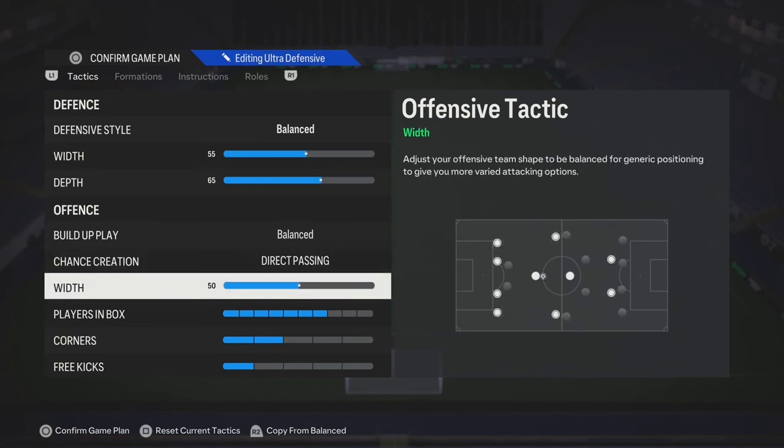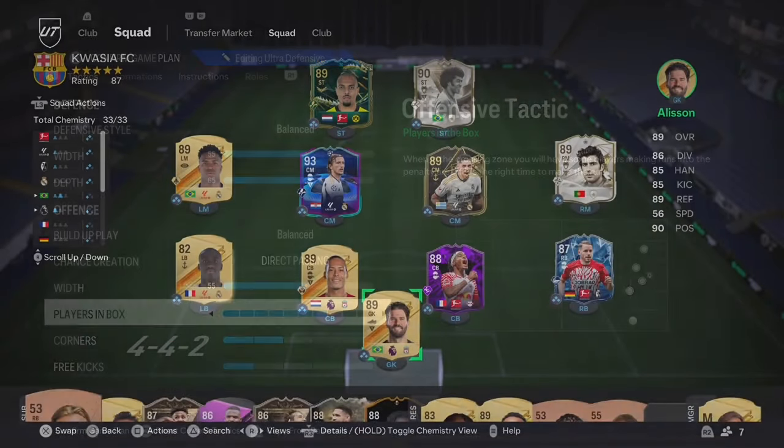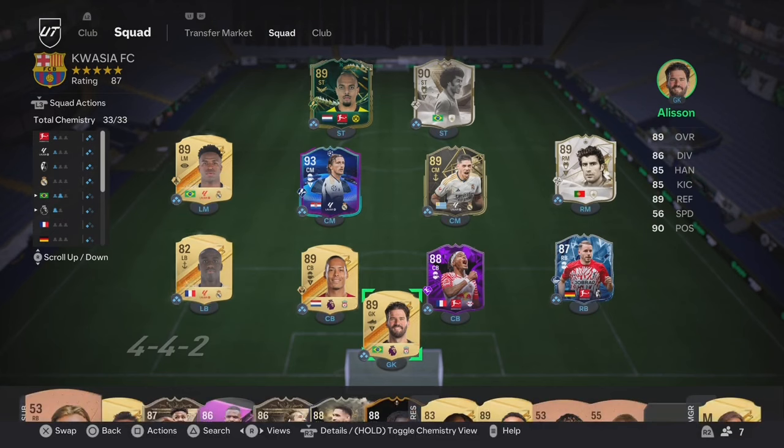With the chance creation, direct passing can work for you. In a situation where you're losing, you could have an extra custom tactic where you increase the width to stretch the pitch out, gain more possession, and get more crosses in. It's a 4-3-2-1 — you've got basically three strikers up there making runs in between the fullback and the center back, those two strikers on the left and right side. The central striker is already on get in behind, so he'll just be making those automatic runs.